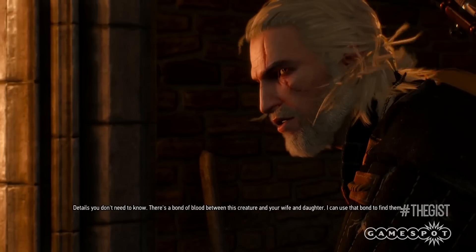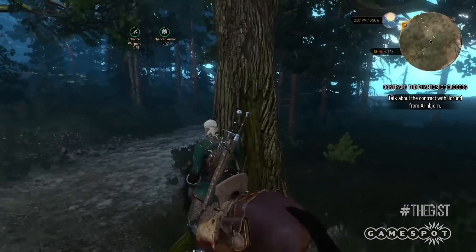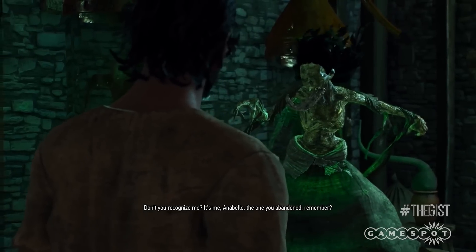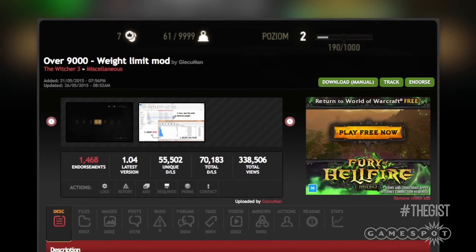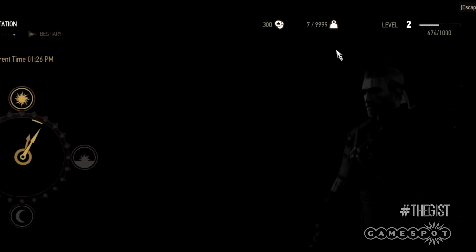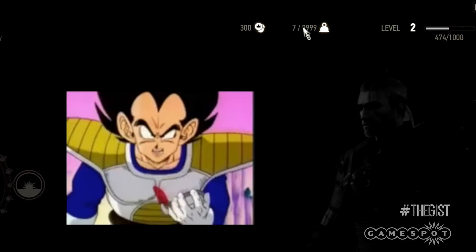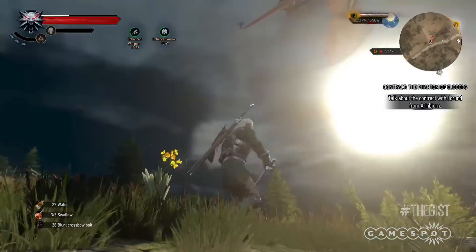Speaking of mountains of crap, I have two more mods that might help you out on that front — well, one is going to help you out and the other is probably going to make things much worse. Geralt may indeed be a handsome silver fox, but he can only carry so much. That can mean cutting your super important adventuring in half to go back to town and empty your overburdened pockets. The Over 9,000 Weight Limit mod, also made by Gekuman, relieves your burdens by letting you turn up your carry weight limit to over 9,000 — all the way up to 9,999 if you so choose.